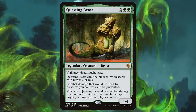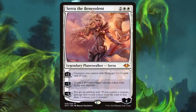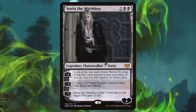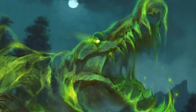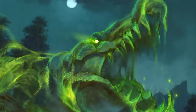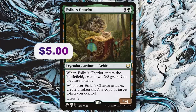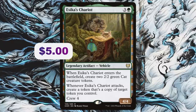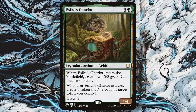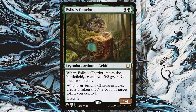There's a reason I don't have planeswalkers on this list — all it takes is one person playing Questing Beast to punish your planeswalker play. For diversifying threats, Azika's Chariot — three and a green for a 4/4 legendary Vehicle with crew four — creates two 2/2 green Cat tokens when it enters, and when it attacks, creates a token copy of target token you control. A board wipe might take out your cats, but the powerful Chariot remains, and you can still rebuild an army.